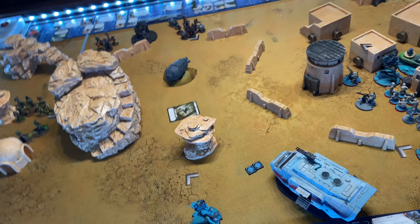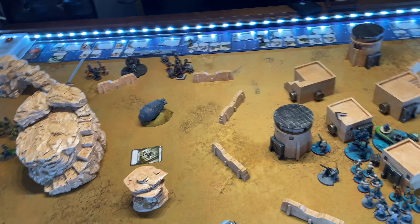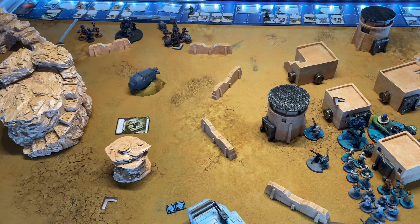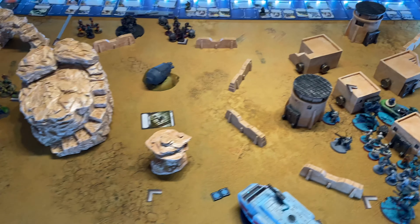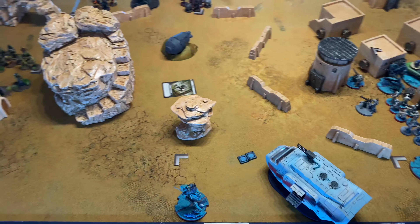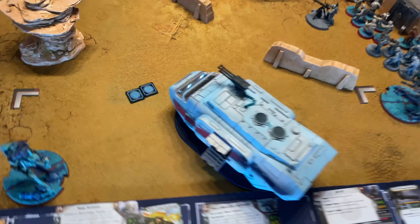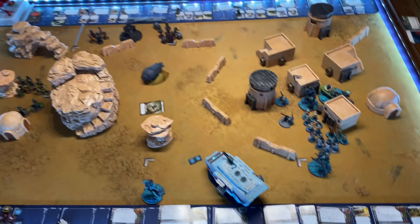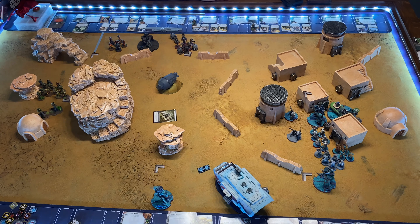Drop the bomb and kill Han, Chewie, the Z6s, and his turret, all in the first activation. He looked at me when I said that — I can't really do that, I just wanted to see what he would say. But we do have Shielded 2 because of the Gonk Droid also. So we're going to start activating and see how this goes.